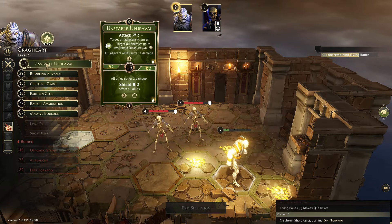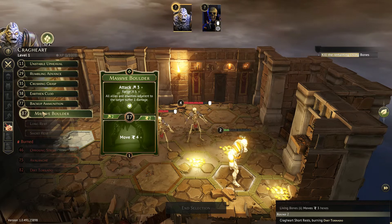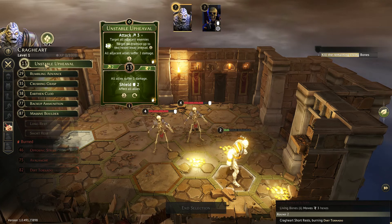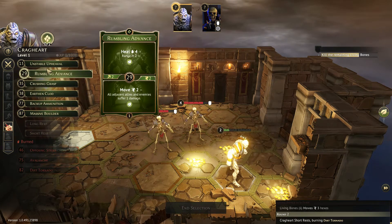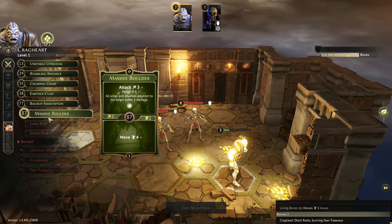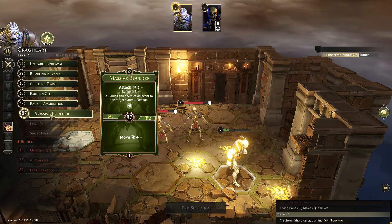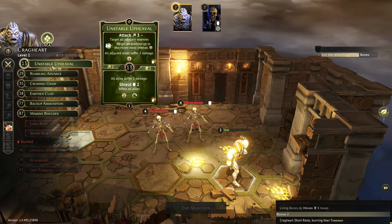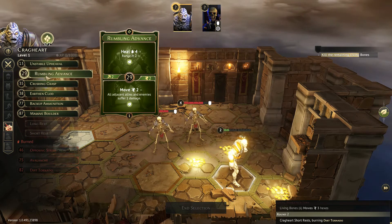You're going to come out swinging with the Massive Boulder then — it's range three, that's a good one. You want to actually walk there; you've got to get close to them first for that boulder. They get one extra damage if you're within one hex. So if you do the Rumbling Advance first — Rumbling Advance does damage, then move, and then the Massive Boulder. Let's give that a whirl.